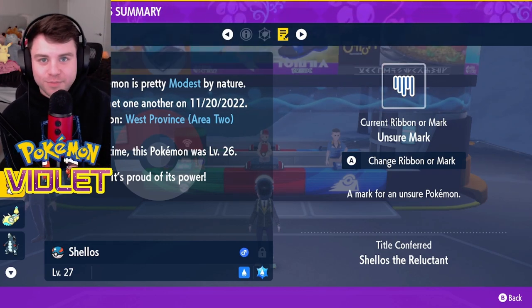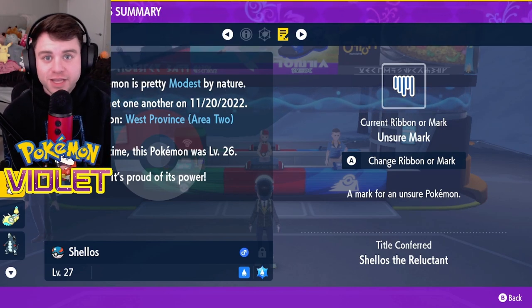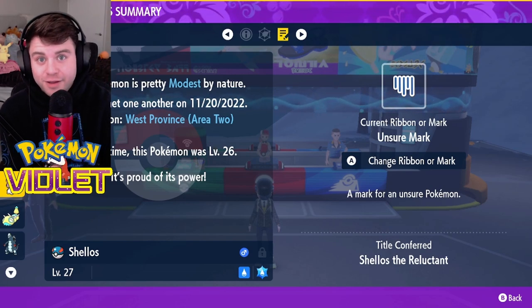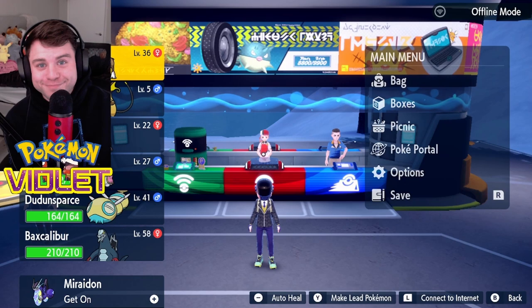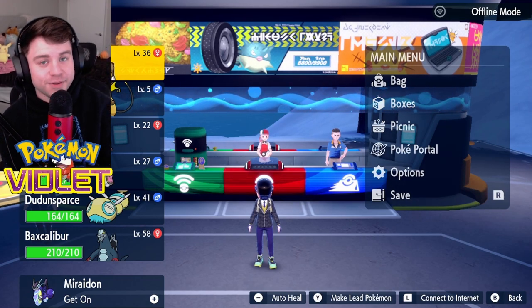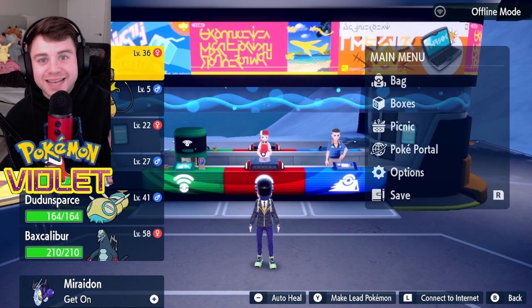So how can you up your chance at getting these marks? Because some of them have a 1 in 100 chance, some have a 1 in 50, and some have like a 1 in 1,000 chance. You can do it using sandwiches. It is unfortunately locked to the post game, but I believe that all of the Herba Mystica sandwiches have an ability to give you title power. And title power is going to give you the ability to just get marks more.